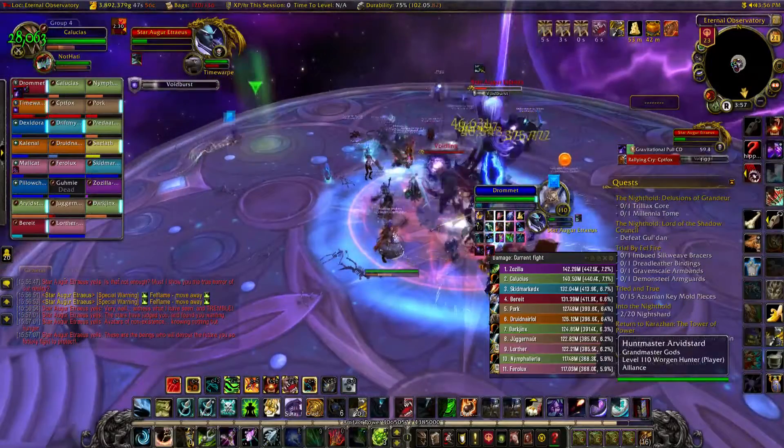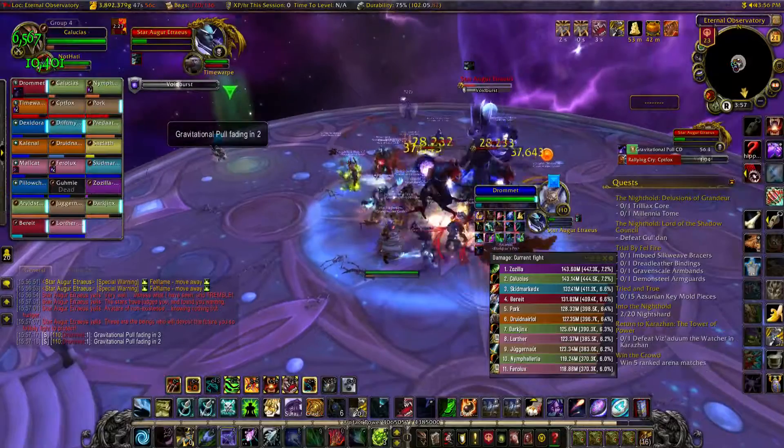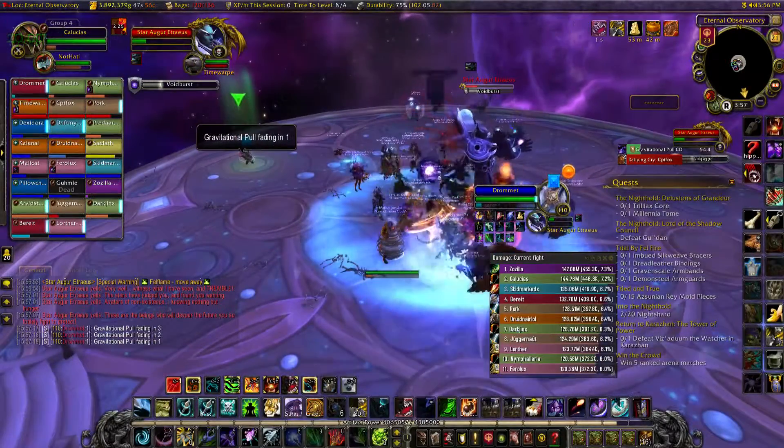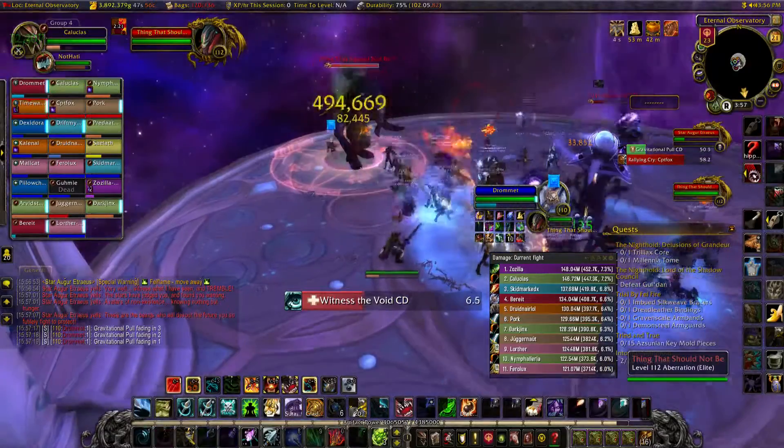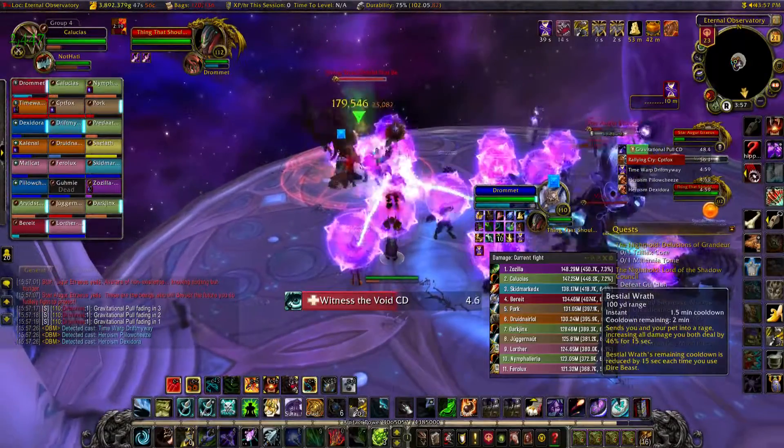Once the tank gets Gravitational Pool, the other tank should taunt once again. The tank with it should run out where a void comet will hit him and a big add will spawn. This add should be tanked away from the boss at all times, and all DPS need to turn and kill it. This is usually when Heroism or Bloodlust is used.